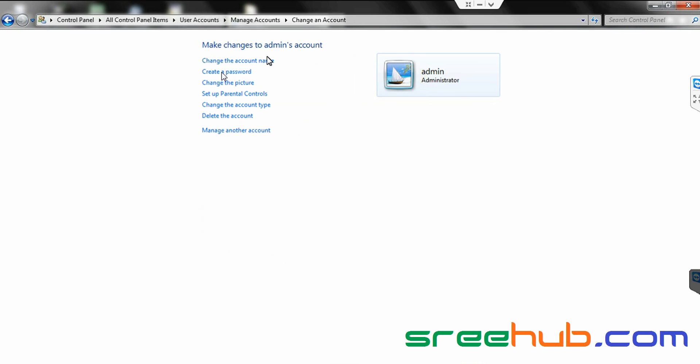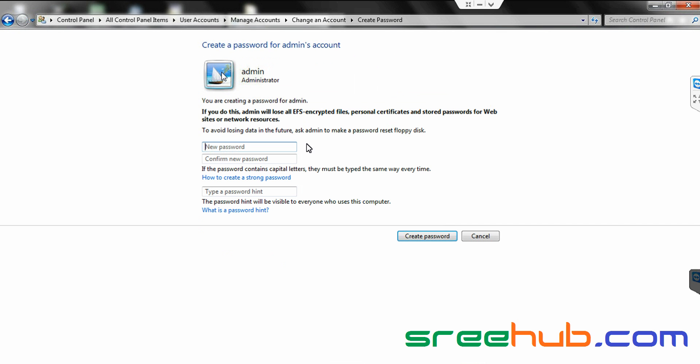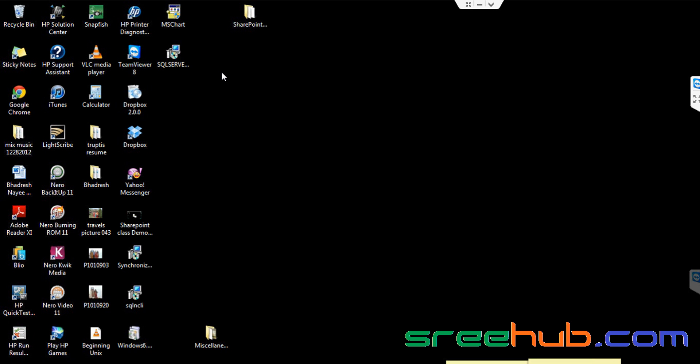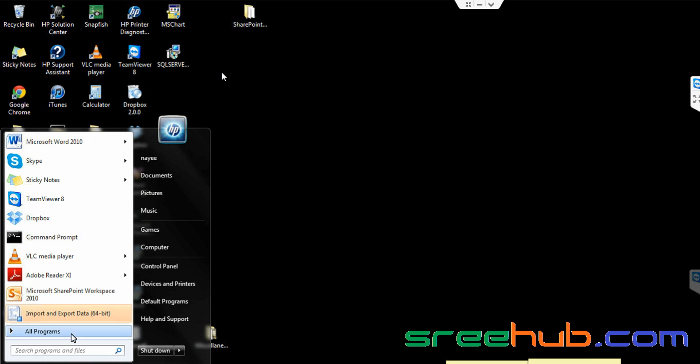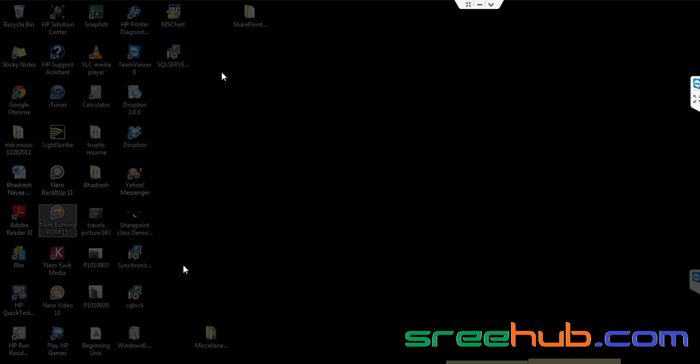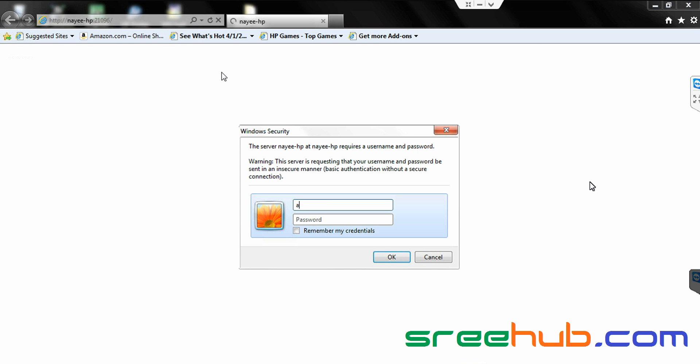Click on Create Password. Create a password — make it 'admin'. Confirm the new password as 'admin' again, then click Create Password. Your admin is created. Now go back and open Central Administration again to see whether it opens. Close all these windows and open SharePoint Central Administration. Type admin for username and admin for password.